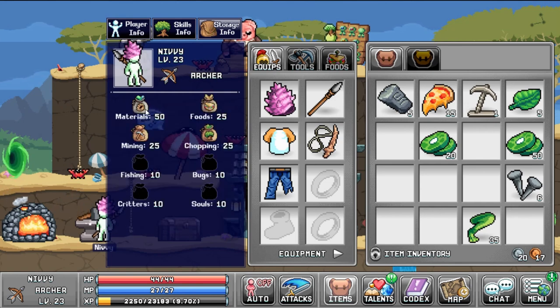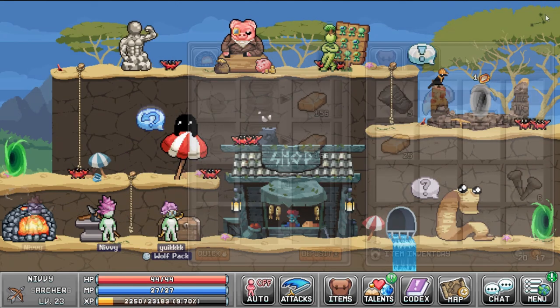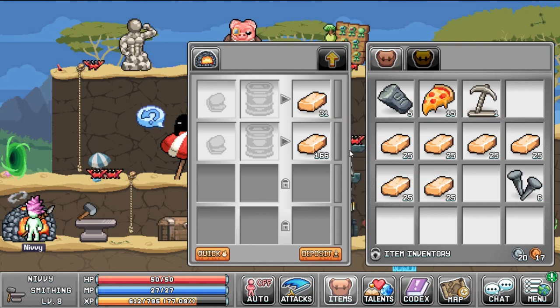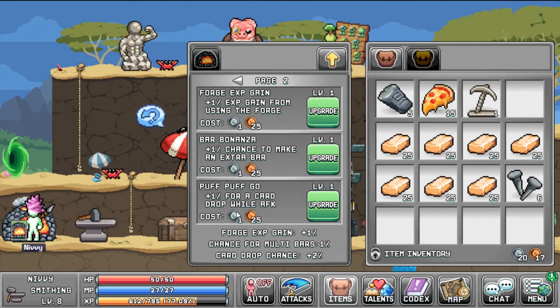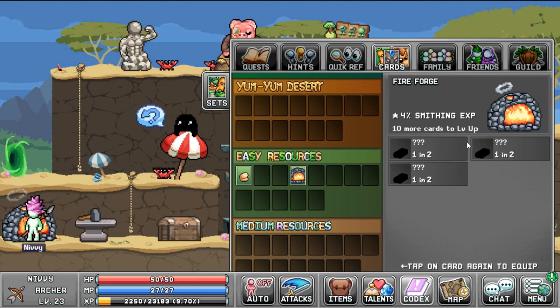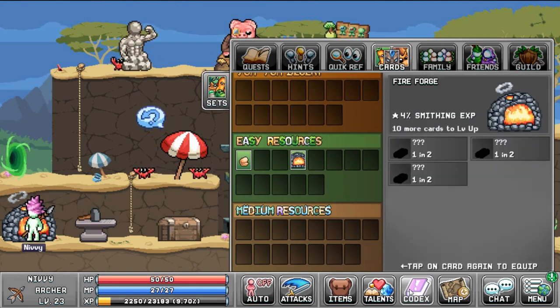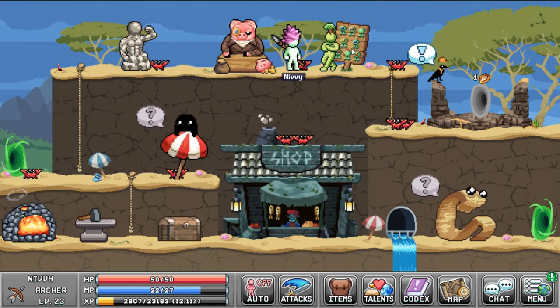Moving on, I end up showing the furnace upgrades and what you can buy. One of the upgrades allows you to get cards every time you withdraw ingots from the furnace. I show all the different tiers of furnace cards — there are only two in the game right now — coming from the different tabs of furnaces. All the forge cards give you is smithing experience. I end up just equipping it because faster smithing levels give me access to more materials to craft and potentially more gold to sell later on.